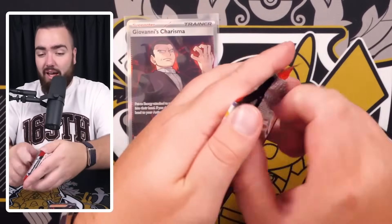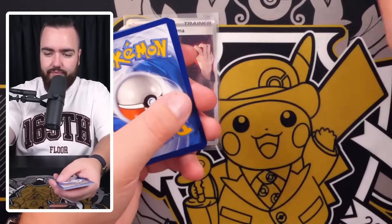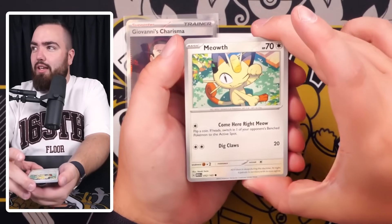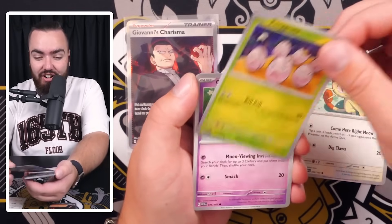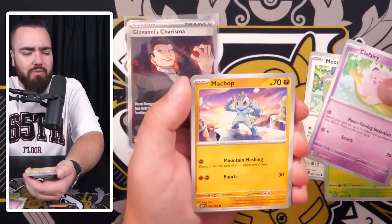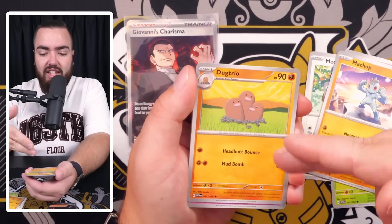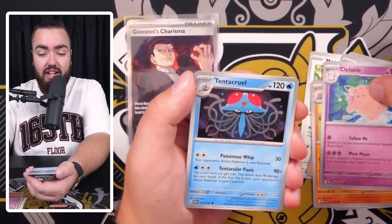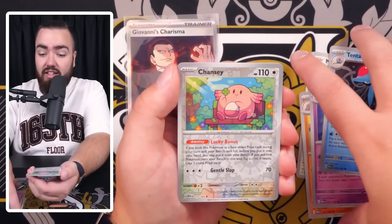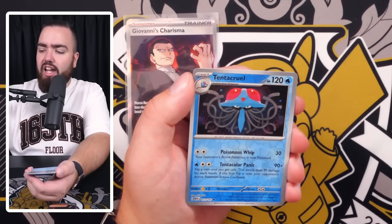Condition on the cards seems pretty good so far for 151 - I'm enjoying it. Pack two: holo energy - no. Meowth, Clefairy, Machop, Diglett, Dugtrio - I love how the evolution is just three Digletts, amazing - Clefable, Tentacruel, Chansey rare reverse. Does that mean there's something behind it? No - Tentacruel. But you know what, it doesn't matter.